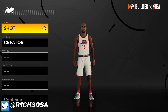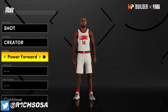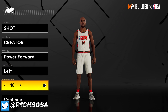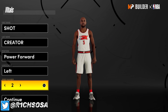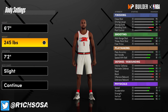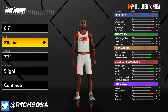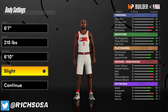Let's go ahead and get right into the making of this shot creator. First things first, we're going to be going with the power forward position. The jersey number is essential — go ahead and put it at number one, because this is the number one pure shot creator build. When it comes to height, we're going with 6'7". Weight, go ahead and put that at 210.